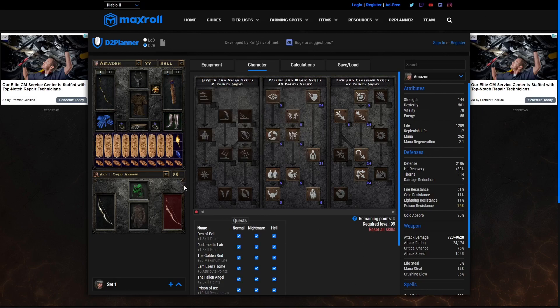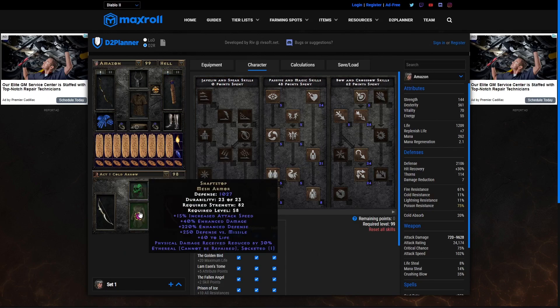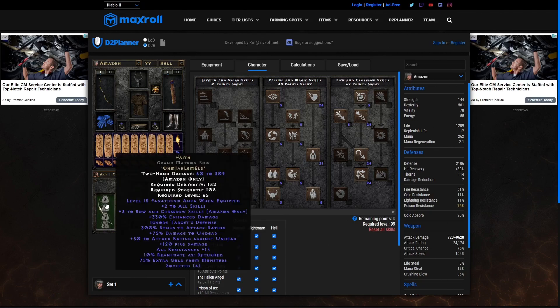For the mercenary in this example, we're going to be using a Vampire Gaze jeweled up with increased attack speed and enhanced damage. We're using an Ethereal Shaft Stop for the Act 1 mercenary — in this case a Cold Arrow version to slow things down when she connects. Shaft Stop is great for them because they take a whole bunch of reduced damage and leech through the helmet. And she's going to be using Faith in a Grand Matron Bow because rogues can now use Amazon bows.